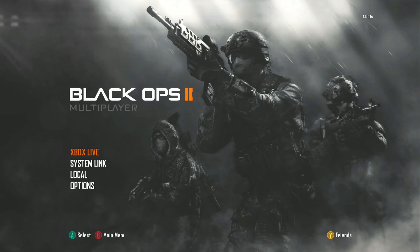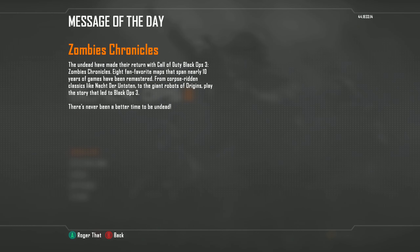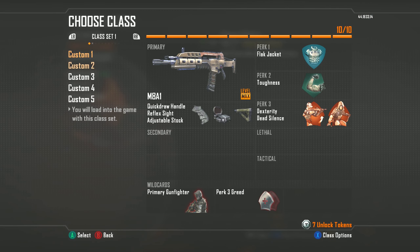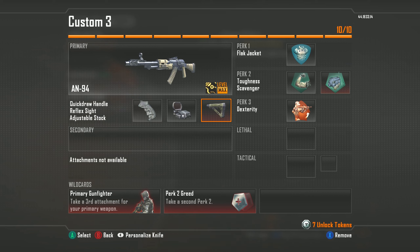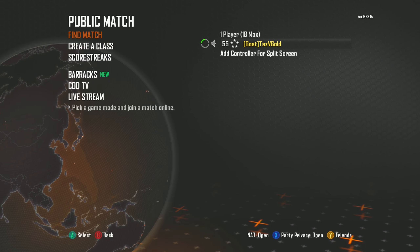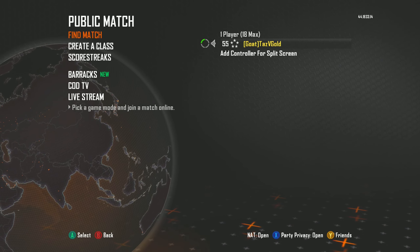We're going to play around a bit. We're going to use the one and only — if it's working fine, I have not touched a classic card for a little while now. We're back on here. I'm still level 55, no hacked account here. We're going to use the AN-94.